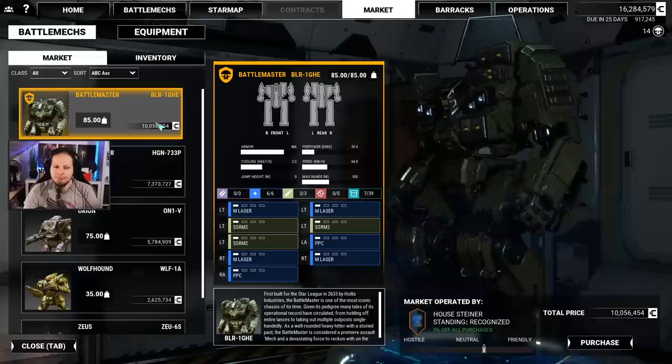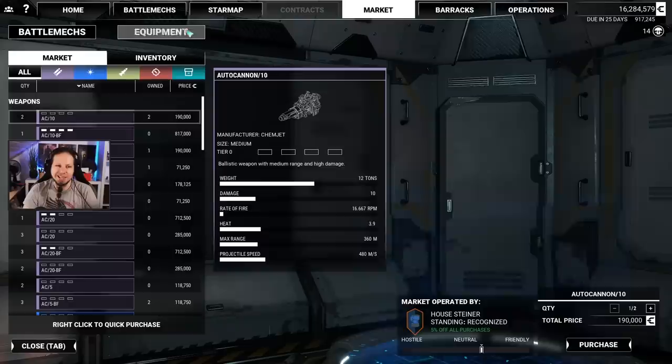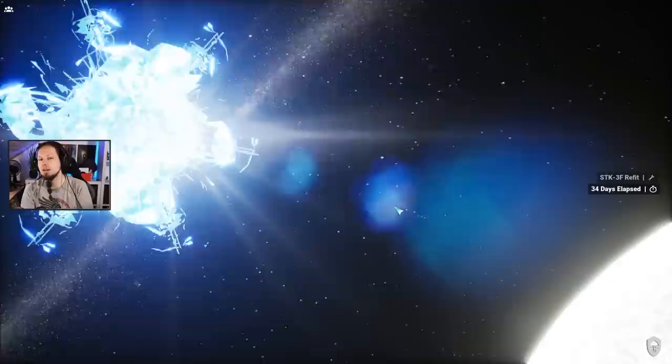It's a Battlemaster — I'm not taking this one, I think I don't. It's interesting because it has two large energy as well as a bunch of medium energy, and the small missile hardpoints are the problem. No weapon systems that I want here. By the way, if you're wondering why I didn't put my new weapons in the mechs — I want to dive into the next game right now. And maybe on another day we'll have enough time to do a bigger refit and optimize our battle mechs so everybody has the best weapon available.